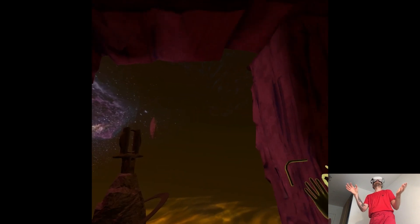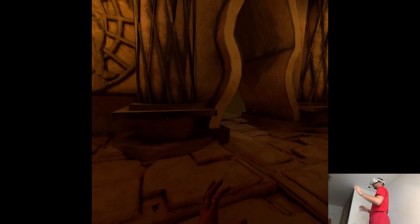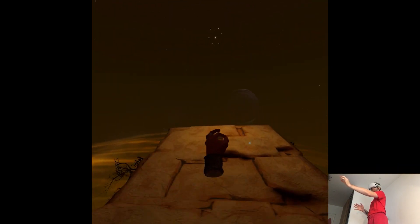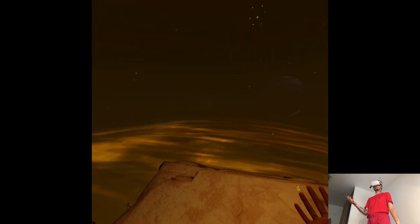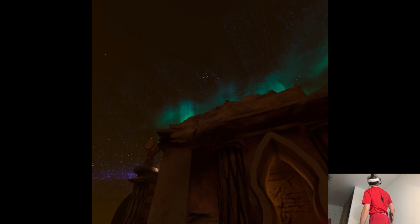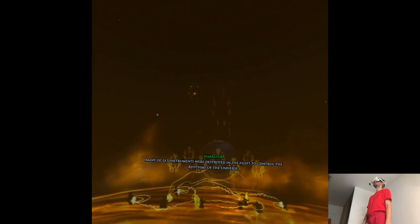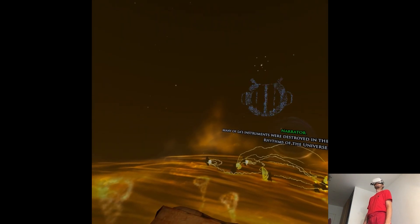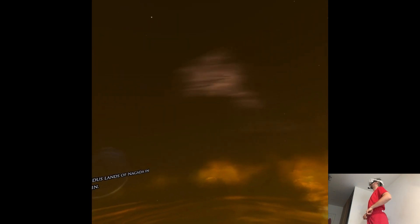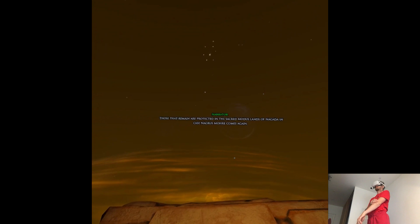Simple enough. We're in the galaxy. Is Road to Entertainment the first one to actually successfully make an adventure game? The discordant songs of Salius Locrius called storms and war to Aeolia. Many of Allah's instruments were destroyed in the fight to control the rhythms of the universe. Those that remain are protected in the sacred modus lands of Nagana, in case Nagrys Mori comes again.